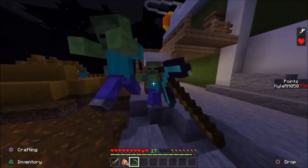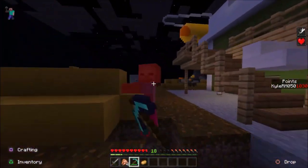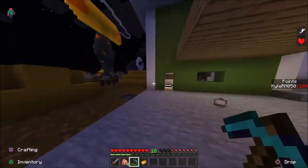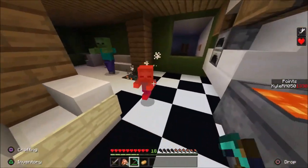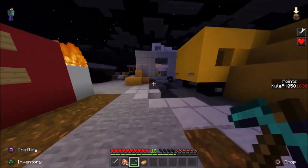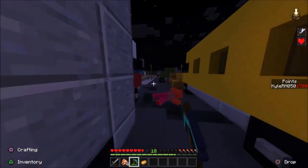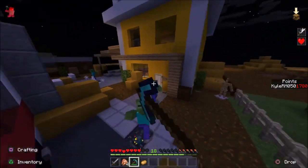For those of you wondering where Pack-a-Punch is: this is Nuketown and it's only my second zombies map in Minecraft, so I wanted to keep it simple. I'm just doing the perks, which are kind of the main feature of Nuketown Zombies anyway. I'm going to hold off on Pack-a-Punch and save it for something bigger and more grand — a bigger zombies map — so that'll be a really cool reveal.